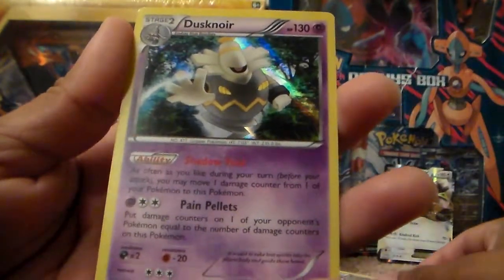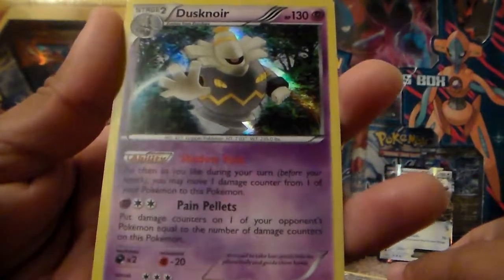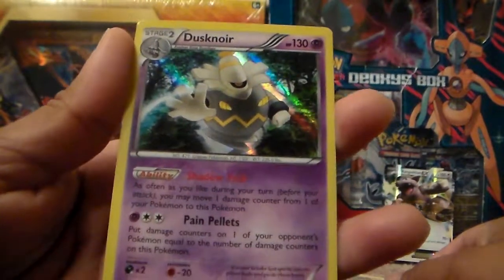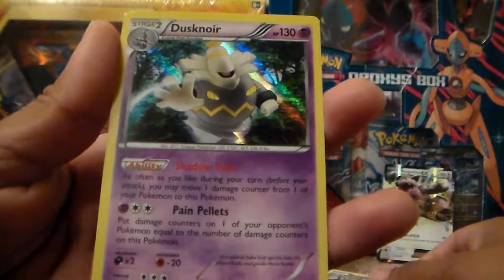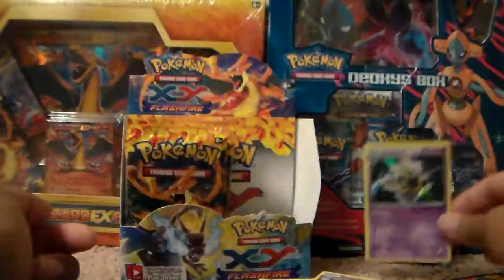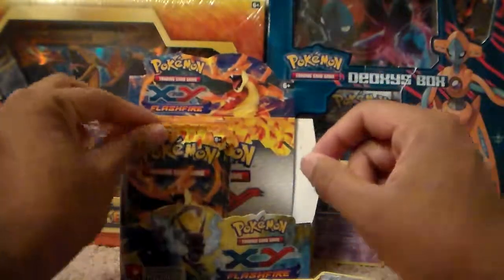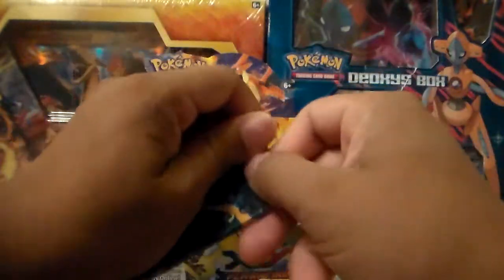And my rare is a Dusknoir. There we go — it evolves from Dusclops. That's a pretty card right there. He's a holo rare. That is a beautiful card, guys. I'm happy to get this one. I'm going to place this guy just over here next to Kangaskhan. Although you're not an EX, you have earned your spot on the wall, sir.